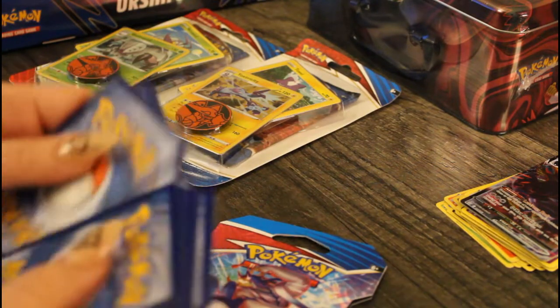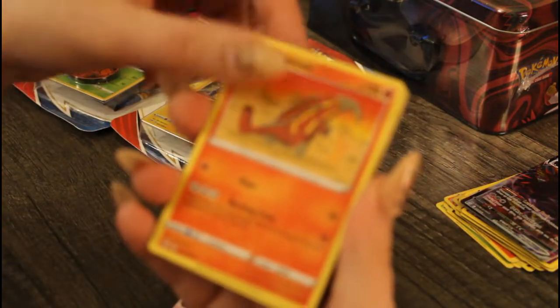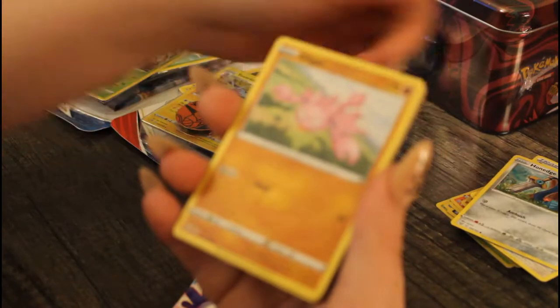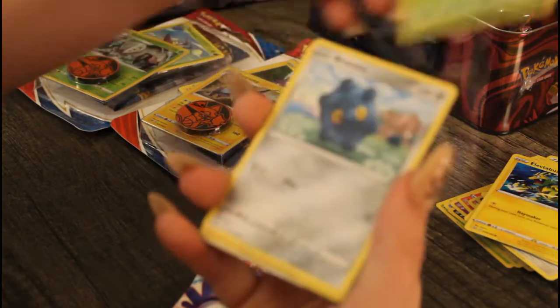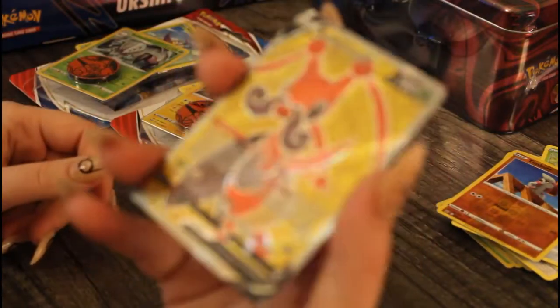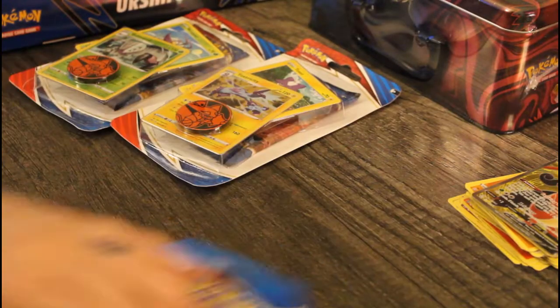Next pack: grass energy, Heatmor, Ferroseed, Escape Rope, Honedge, Gligar, Gligar, Gligar, Electabuzz, Bellsprout looking confused, Bronzor, reverse foil Timbur. And we got a Crickettune V — that's so cute! I love when Pokémon who don't get a whole lot of love get some love.